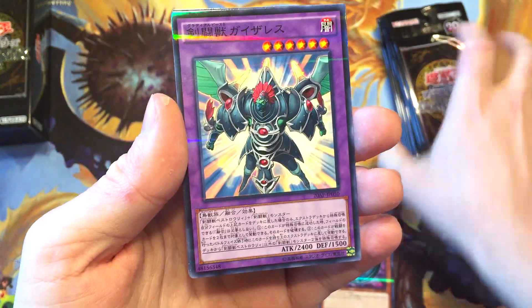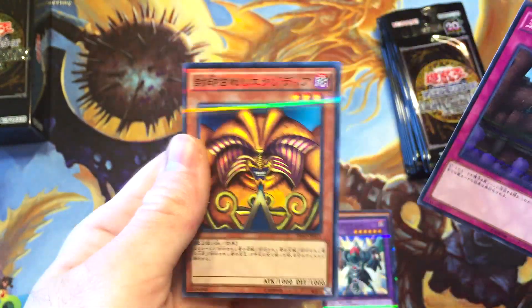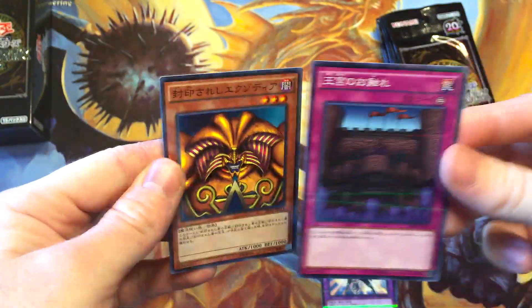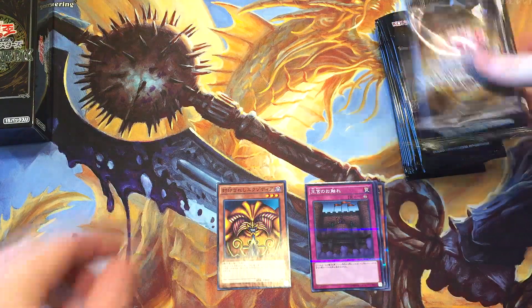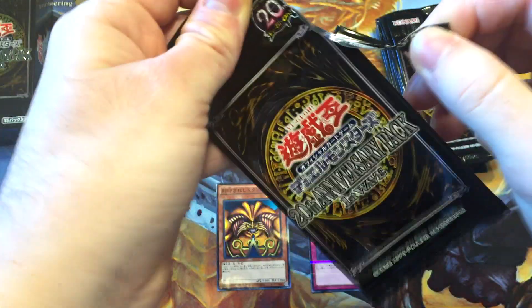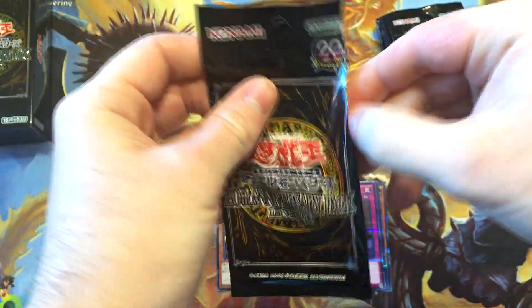We got a Bird Warrior Fusion Guy — that's pretty dope looking. We got Royal Decree, I believe. And on the end — oh my goodness — first pack in, we got Exodia! I'm going to guess these are all the same rarity. So I'm going to set him aside just because Exodia is a bro. Let's slide on in to that next pack. I've seen a lot of people talk about the OCG and their rarity differences — they just have more rarities and cooler looking cards. So far I'm liking this.